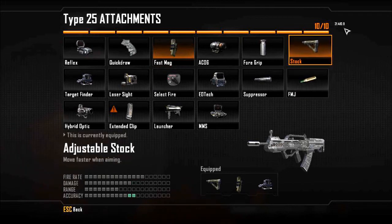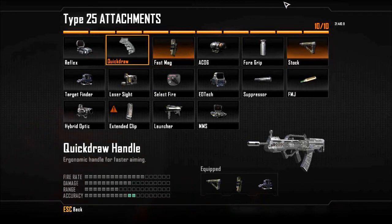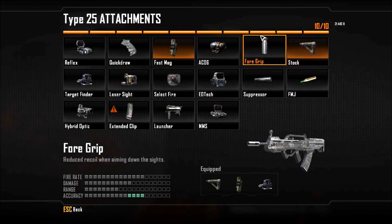Now let's discuss other attachments that could be good. Quickdraw could be a good choice because it's an Assault Rifle, but the Type 25 ADS time isn't bad. Like, think of the MTAR — the ADS time was actually pretty bad, so Quickdraw on the MTAR was probably a good idea. But the Type 25 didn't feel like it had a bad time without Quickdraw, so that's why I don't have it. Foregrip is also a pretty good attachment because the Type 25 has a faster rate of fire than the MTAR, and the MTAR's recoil pattern was still pretty rough. Having Foregrip on the Type 25 is a pretty good idea as well.